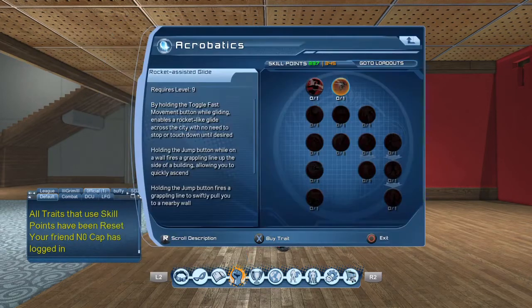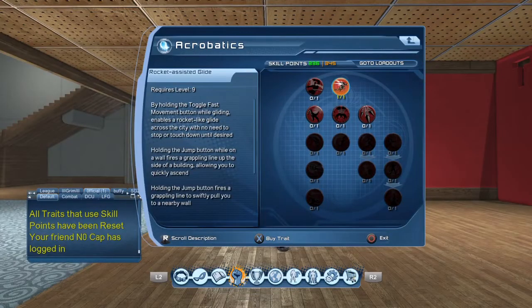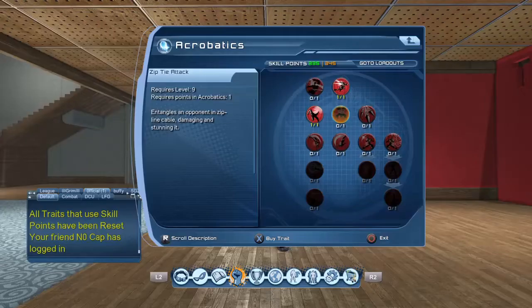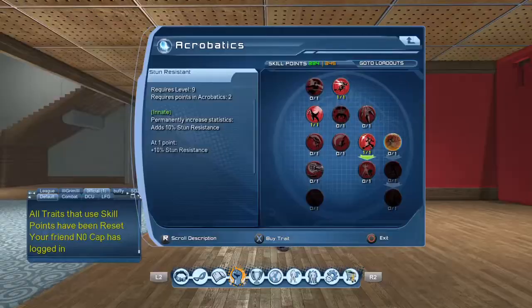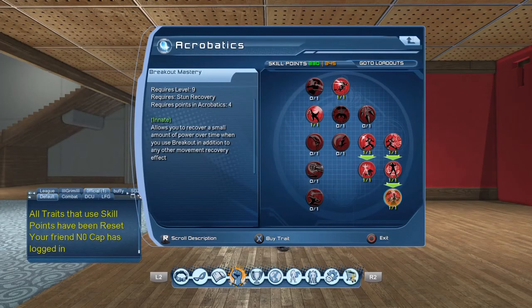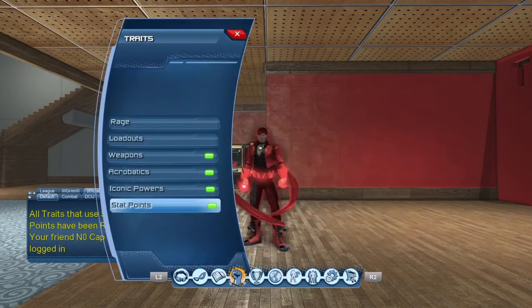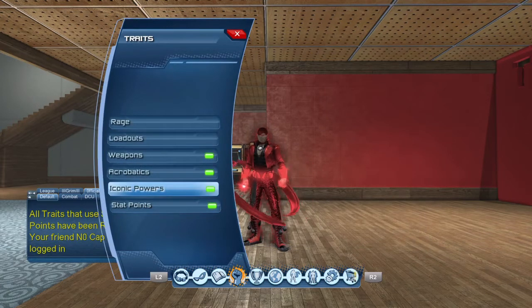Next, you go to your Movement Tree. In this case my movement is Acrobatics on this toon, so I will go down to get the Innates, followed by your Escape Super Charge, which is Perfect Poise. For Super Speed I think it's called Dash Attack, and I don't remember the one for Flight because I haven't used Flight for a while. But you'll know what it is because it'll say something about Swift Escape and it'll also be usable while controlled.